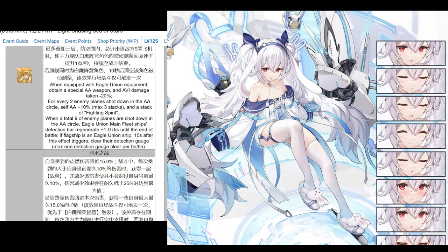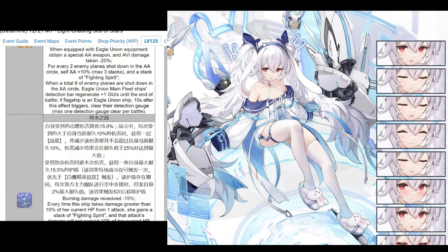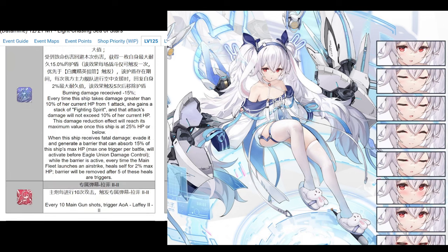For every two enemy planes shot down in the AA circle, she buffs her AA up to 3 stacks, getting a 30% buff there pretty easily, plus a stack of fighting spirit. When a total of 9 enemy planes are shot down, all your main fleet ships, if they are Eagle Union, regenerate their detection bar. And if the flagship is an Eagle Union ship, 10 seconds after the effect triggers it just clears their gauge, which is really good - it helps keep your flagships alive.